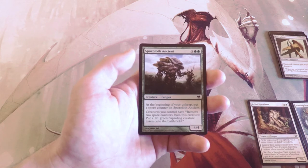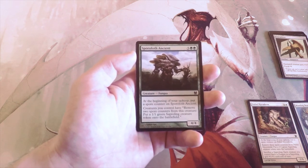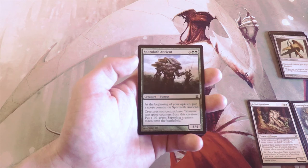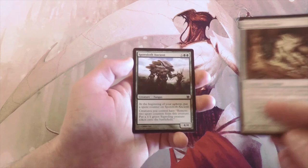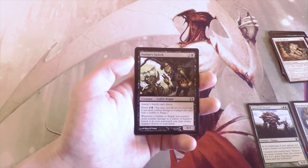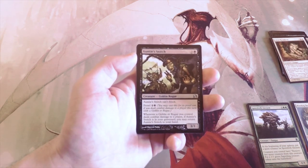Sporoloth Ancient — at the beginning of your upkeep put a spore counter on it, and creatures you control can remove two spore counters from it to put a 1/1 green Saproling token onto the field. It's a 4/4 for five mana, three and two green. This actually puts me more into the Fungus deck than the Mycoderm does, so I would pick this over that other one.